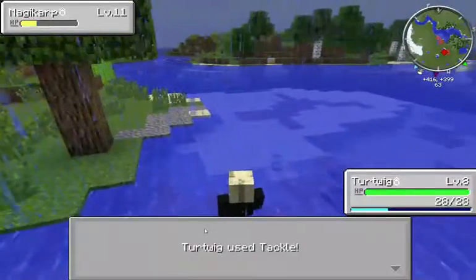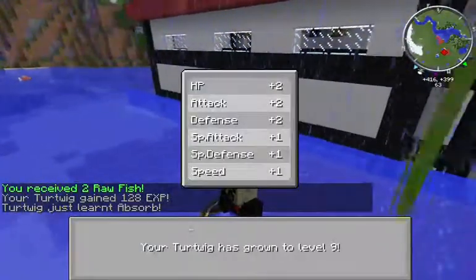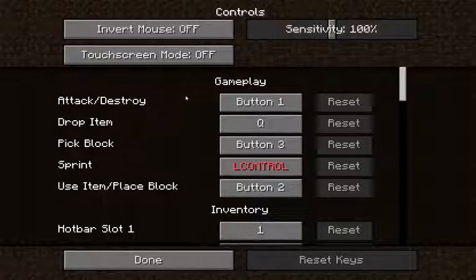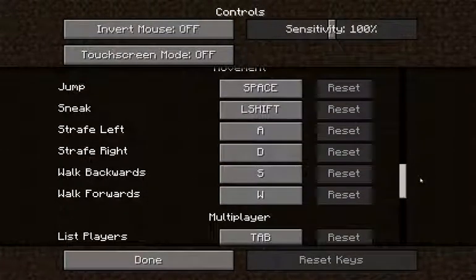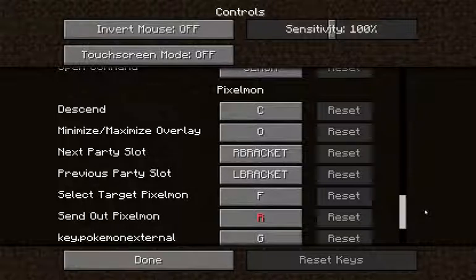There's gotta be a way, cause I don't want to look at me — I want to look at my Pokemon fighting. Try to save me, or at least the rotation. So level 9. Is there an option? Control, settings — to my little videos. Here comes the Pokemon fighting. Send camera. Next party slot — L bracket, R bracket. What the hell are brackets?